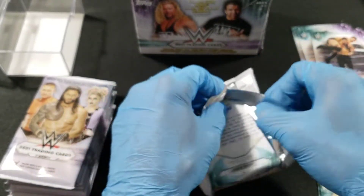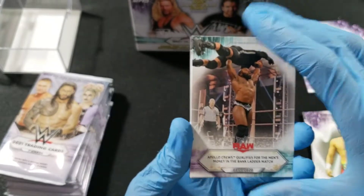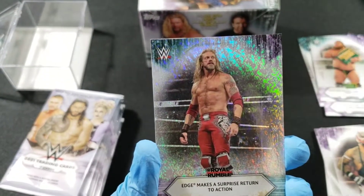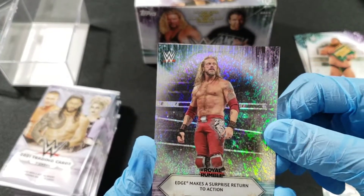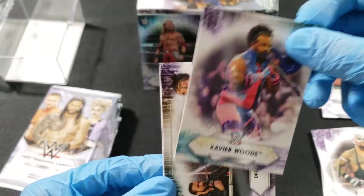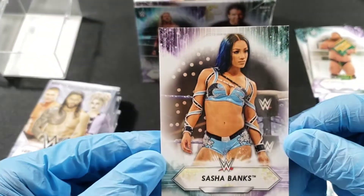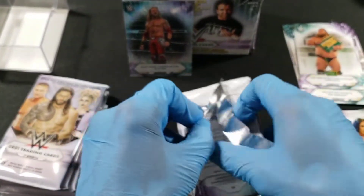Third pack! Looks like Apollo Cruz qualifying for Money in the Bank, Rey Mysterio, Otis Money in the Bank, and we got Edge — nice shiny card there. Edge returns, Xavier Woods was on trumpet, Drew McIntyre turns the tables on Seth, Sasha Banks. Some really nice-looking cards.